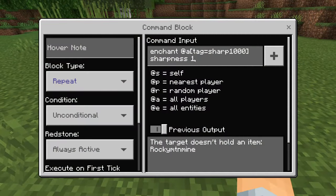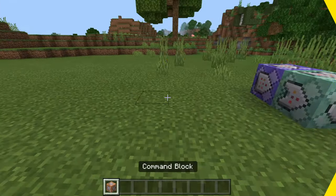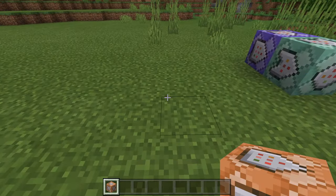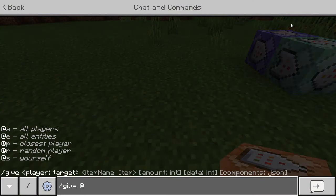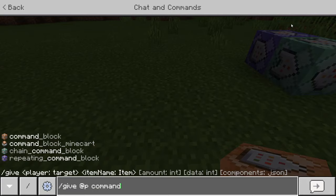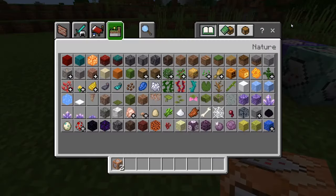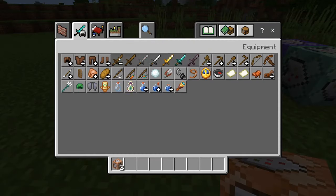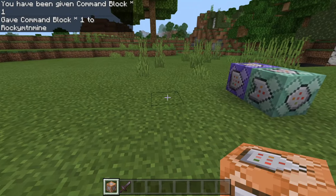This command is overall really simple and really does not take too much effort. All you need is a command block, and to give yourself a command block you say /give @p command_block. That's all you need and you will get a command block. You also of course need a sword or any type of axe — anything that can do damage.